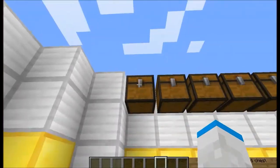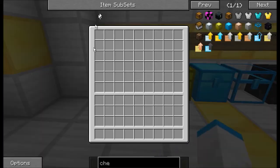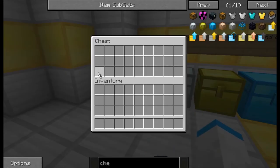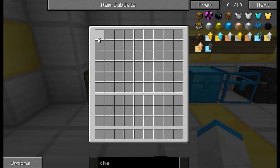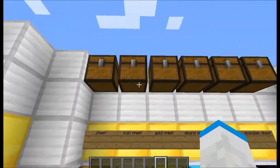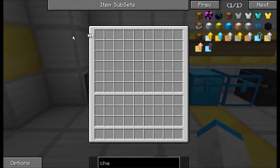In vanilla Minecraft you just craft it like this. Now we're going to go on to how to craft an iron chest. As you can see, vanilla has three rows, but the iron chest has one, two, three, four, five, six rows — so that's a lot. You take a normal chest and surround it by iron ingots, and I think that's worth it for what you get.